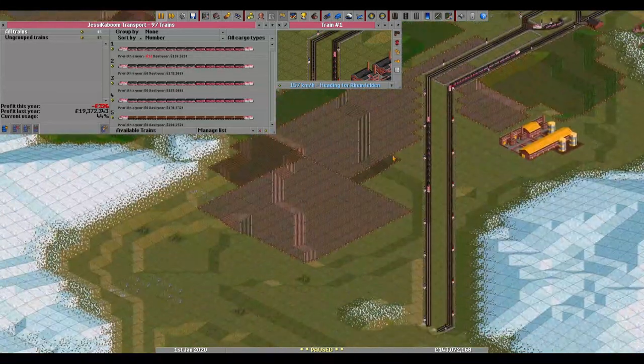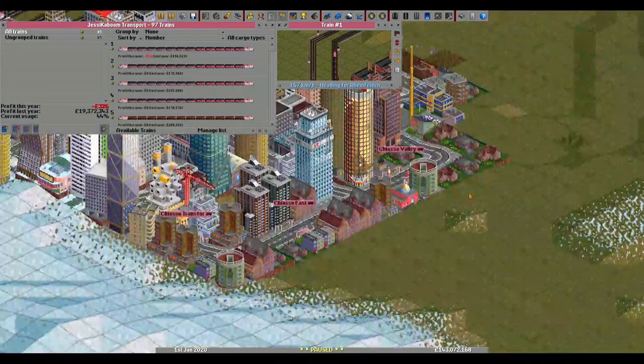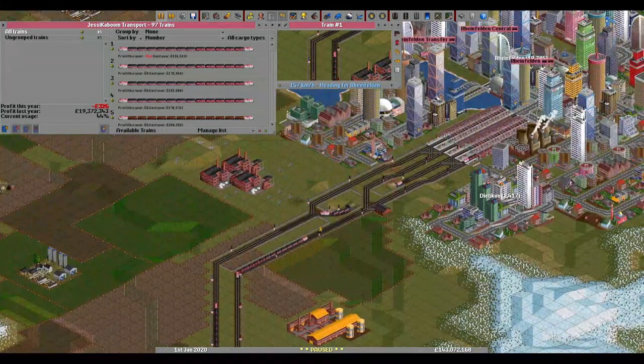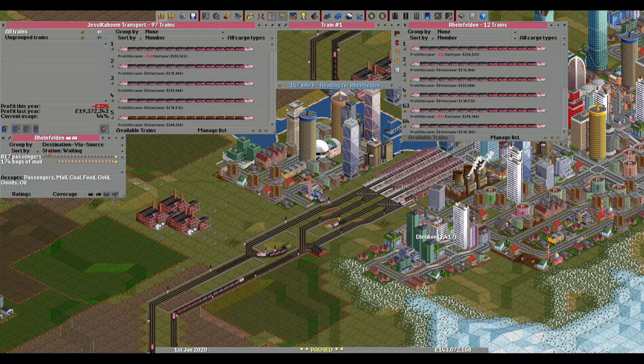A standard money-making passenger line with some extra built roads around the station — very good. How many trains do we have here? Looks like not enough, but this is the number. We can see some longer lines here.